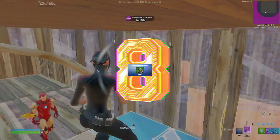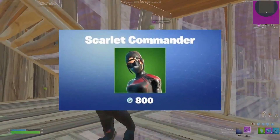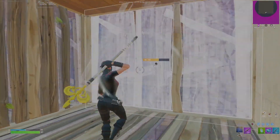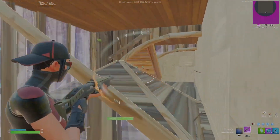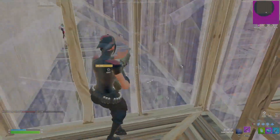Number eight on the list is the Scarlet Commander. This skin is pretty cheap at 800 V-Bucks, making it one of the cheapest on the list so far. It is an extremely popular skin worn by a lot of pro players, making it incredibly easy to main.